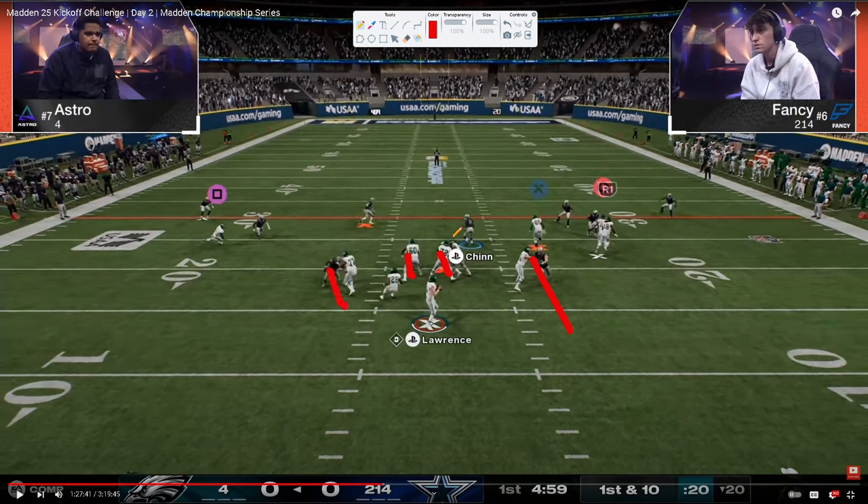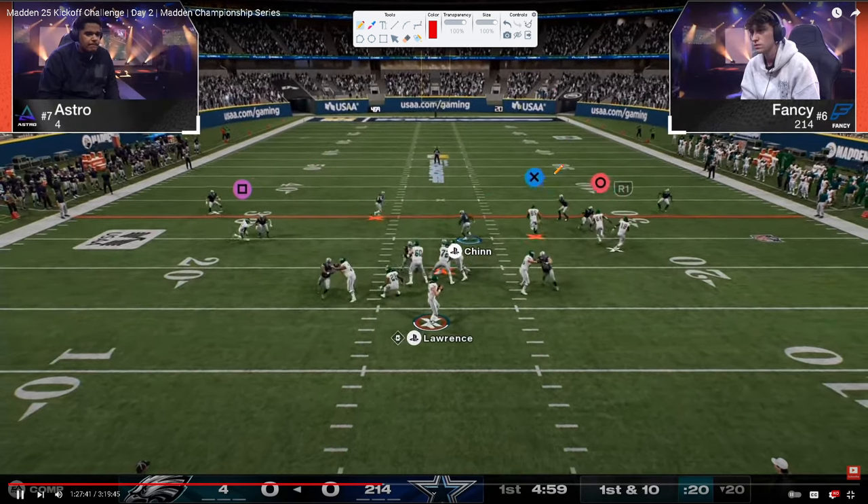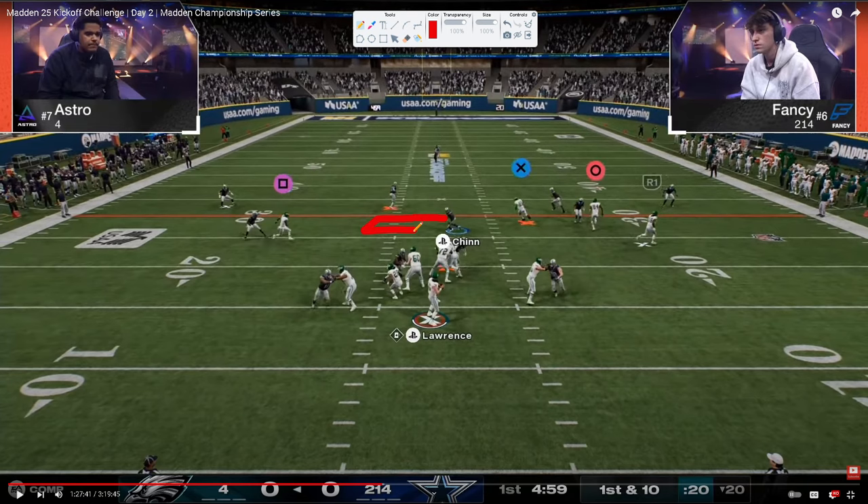Right off the snap, you see the free safety zone blitz. Fancy has double-or-nothing right here, which is important. The coverage features a hard flat, an outside half or outside third, a middle third, a deep half, a soft squat, and a vertical hook. The user's job is really to take anything across the middle of the field.